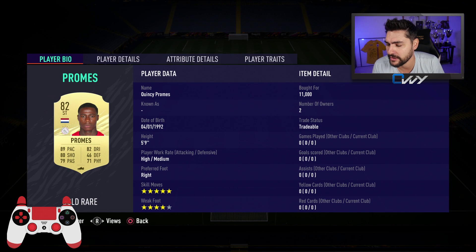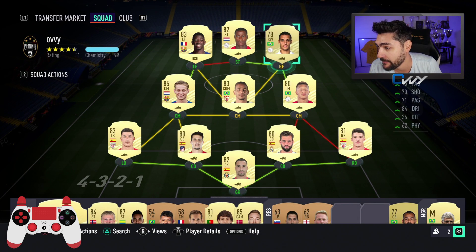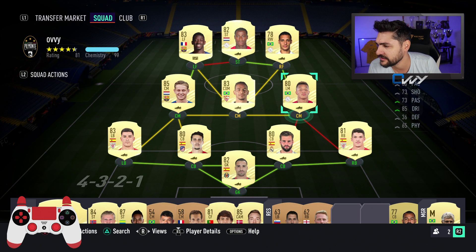Quincy Proms - you know him from previous videos. He's got five-star skill moves and four-star weak foot. He will be playing as a CAM. Then Anthony, you know him from the previous video. Then David Neres, you also know him from the previous video. He's going to play here at six to seven chemistry - I don't think he has loyalty yet, but he does have the manager.